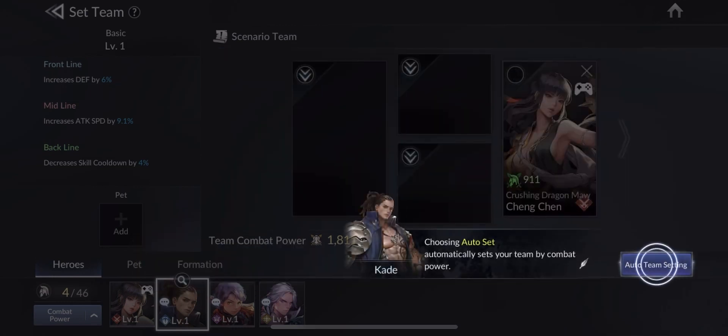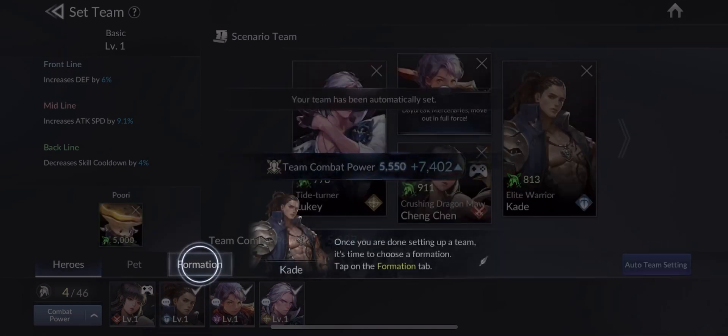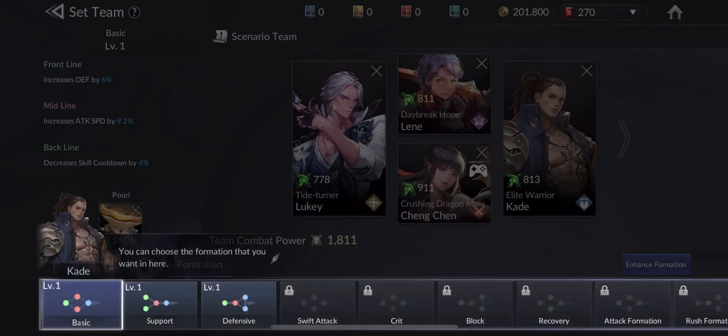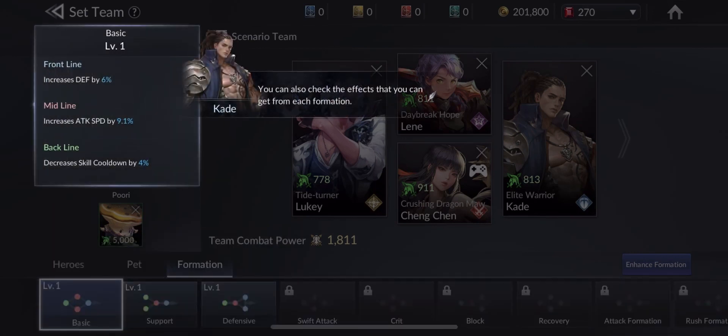Choosing Auto Set automatically sets your team by combat power. Once you are done setting up a team, it's time to choose a formation. Tap on the Formation tab. You can choose the formation that you want in here. You can also check the effects that you can get from each formation.